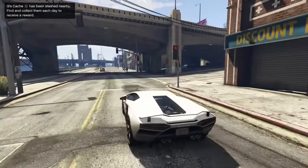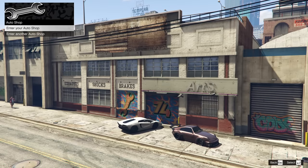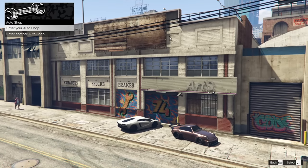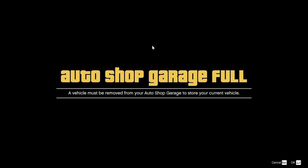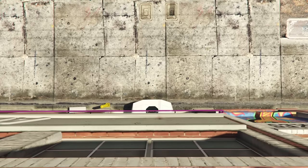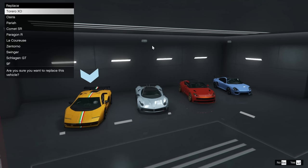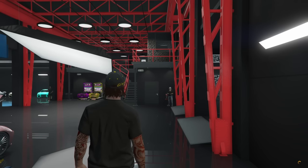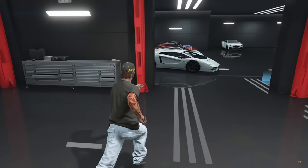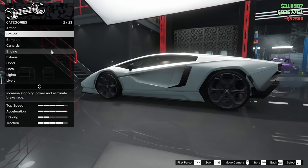I'm going to head down to the auto shop and move a car to my other garage because I think I'll need to save some budget. A vehicle must be removed, so I'll switch one of these over to my arcade garage. I already have a Torero in here — I'll just throw that one into the other garage.